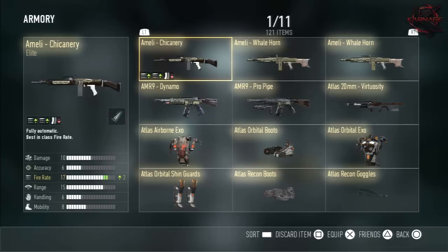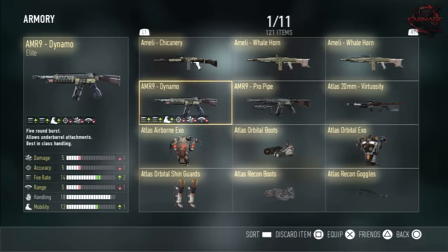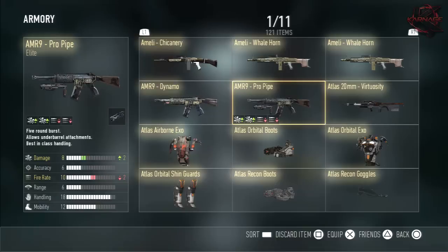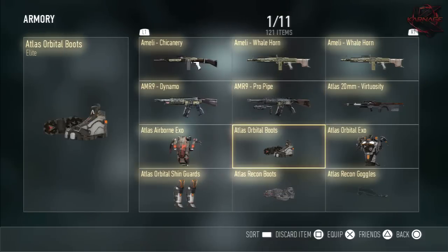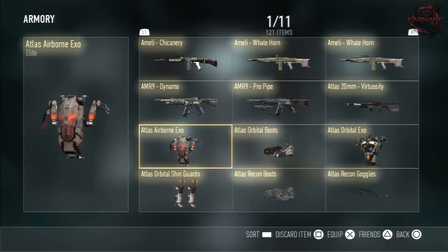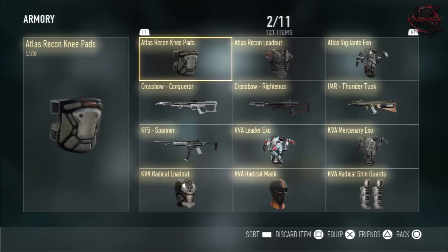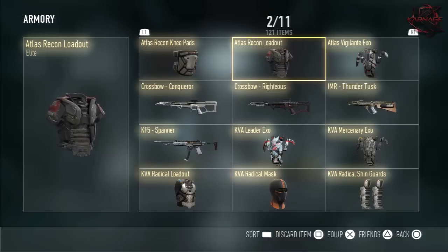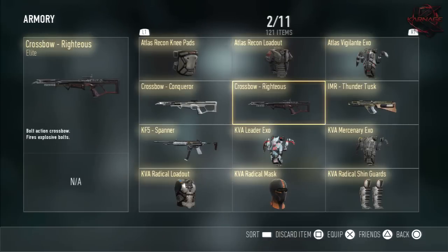A Melee Chicanery — pretty good. A Melee Wellhorn. AMR9 Dynamo. AMR9 Pro Pipe — I love using this gun. Atlas 20 Millimeter Virtuosity — I love this sniper, it shoots so fast, kills so easily, it's really good. Atlas Airborne Exo. Atlas Orbital Boots. Atlas Orbital Exo. Atlas Orbital Shin Guards.